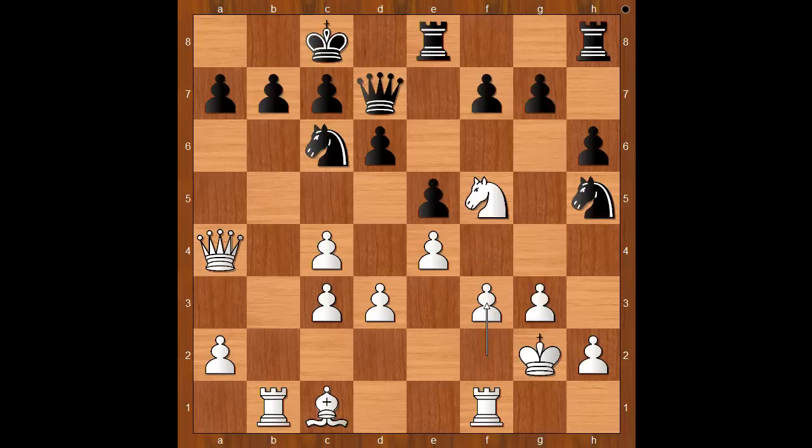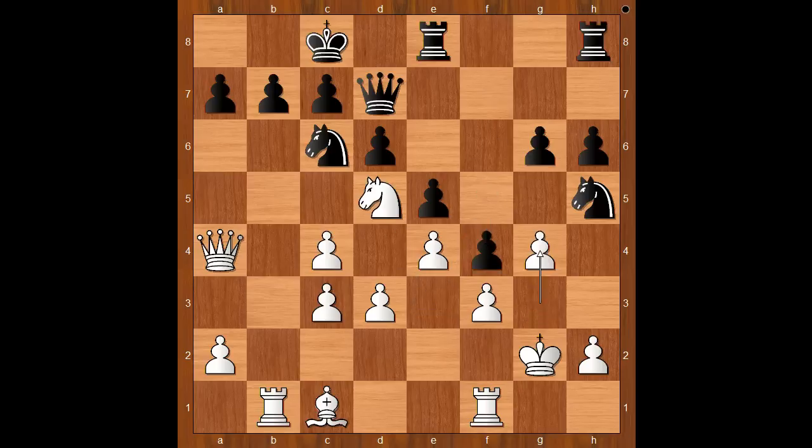Back to our game: f3 was played. g6, knight to e3, f5, knight to d5, f4, g4 — attacking the knight — knight to g7. White to move. How would you continue? I think knight to f6 is asking to be played, isn't it? This is the move played in the game.